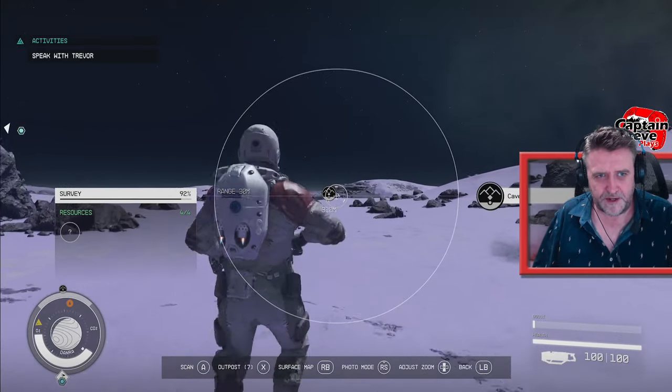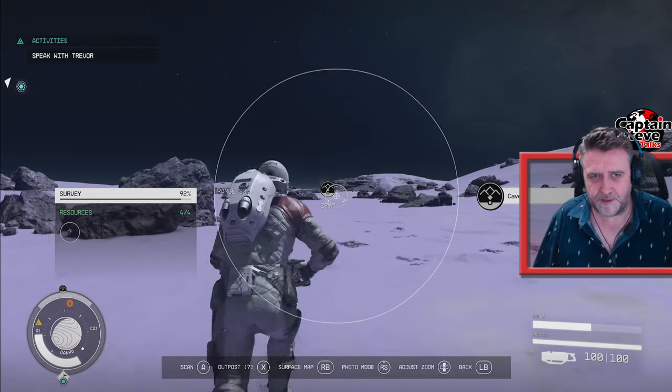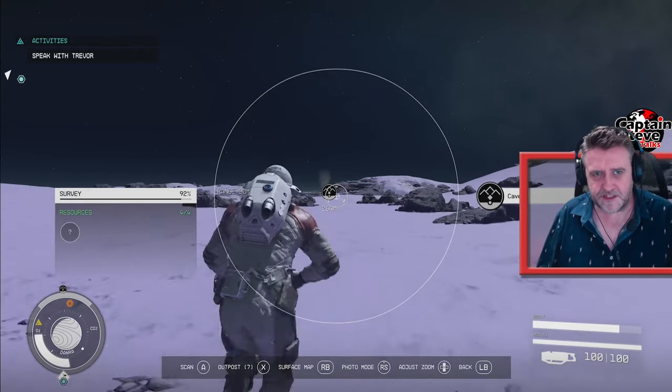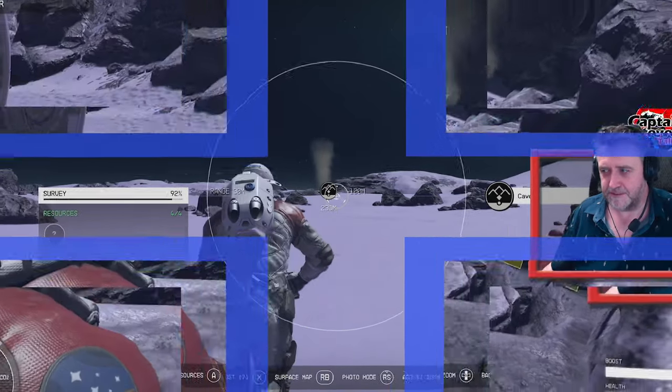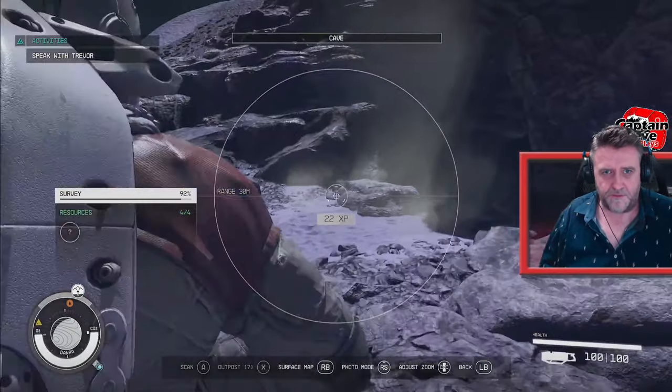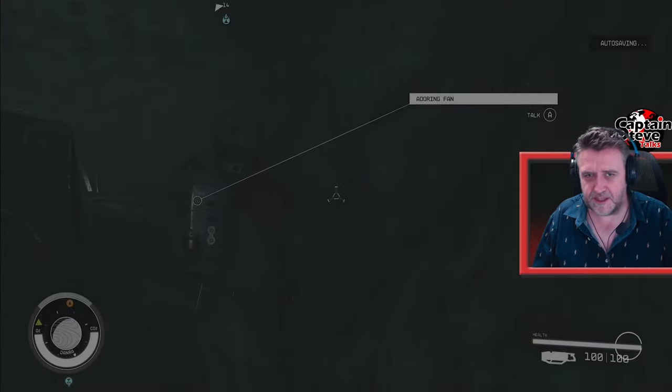There seems to be more gravity on this planet. It was actually a lot better on the last planet I was on. I do like the fact that the planets have got different gravities. Anyway, it's going to take me a while to get to the cave. I'll see you there — what a lovely purple desert. Well, we have reached the cave. I don't know whether this is going to pop anything, but let's go on in and have a little look, see what's inside the cave.